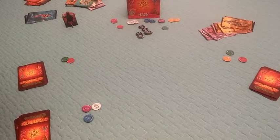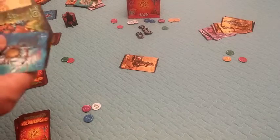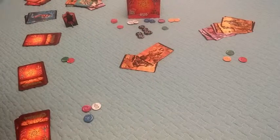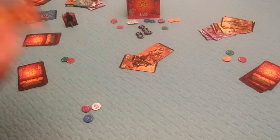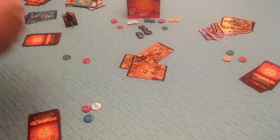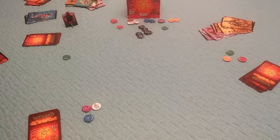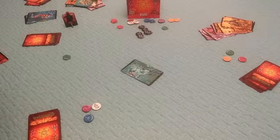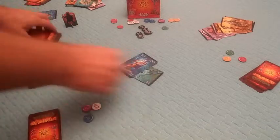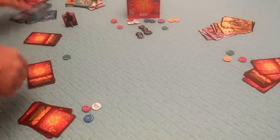The Saboteur leads a yellow 10 to vacate yellows and free up reds. One player plays a yellow two hoping to take it with a five later. Another plays his only yellow. The player with no yellows throws a red, trumping the trick and removing his last red token. He leads a three of the bluish color; the Saboteur plays a 10 of that color and wins, getting to lead again.